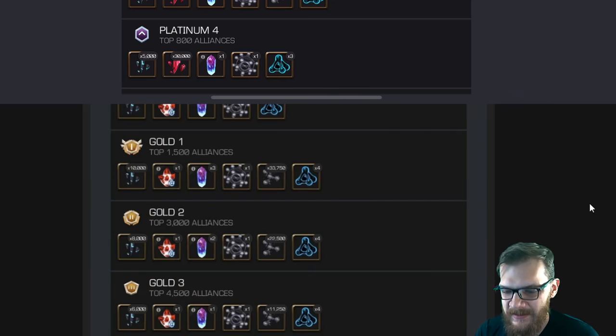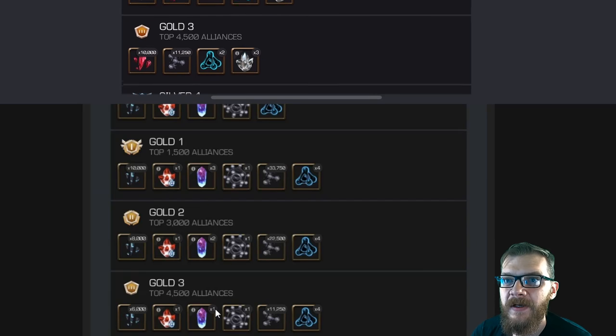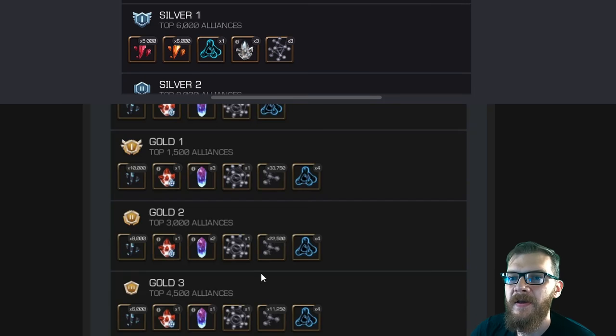A lot of people are in Gold alliances, so let's look at those changes. Gold 1 goes from 2,500 6-star shards up to 10,000 — a major bump. Gold 3 now even gets T5 class catalyst fragments, whereas previously Gold 1 didn't even have that. Gold 3 used to be only 10,000 5-star shards, 11,000 T5 Basic fragments, and two Tier 2 Alphas — now it becomes 6,000 6-star shards, a 5-star nexus, 10% T5 CC, and likely one and a half T5 Basic. That is a huge jump for the same effort.